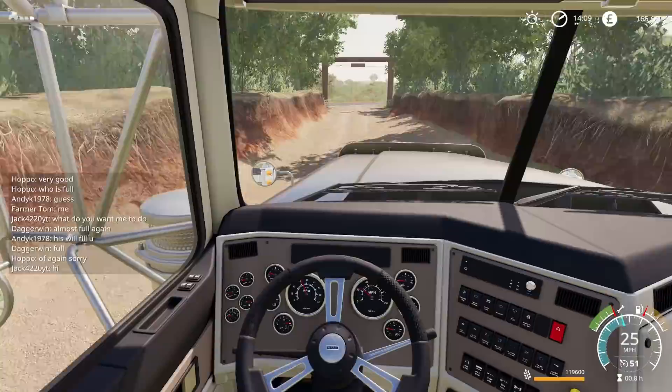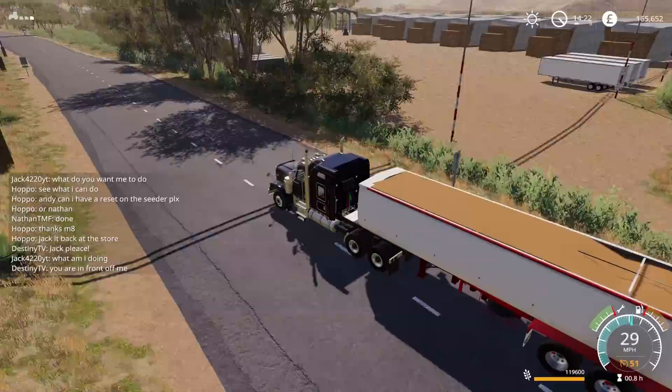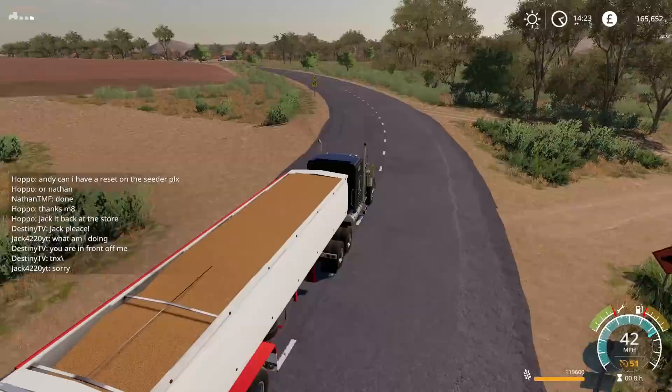I wonder if this still says Estancia Lepacho on the sign - it does. There's some kind of distribution yard or something down there with a load of bales and stuff. Looks really good. I'm not going to keep saying it, but I genuinely do like it. If I didn't like a map, I wouldn't play it.